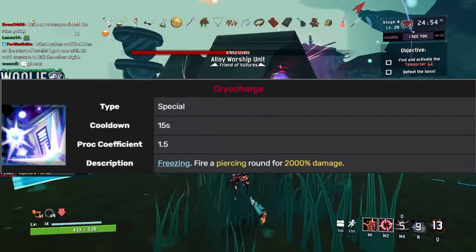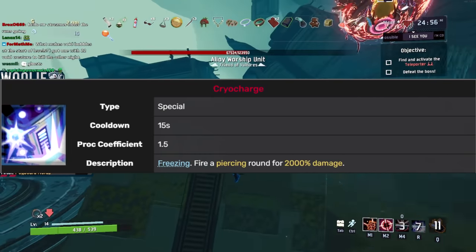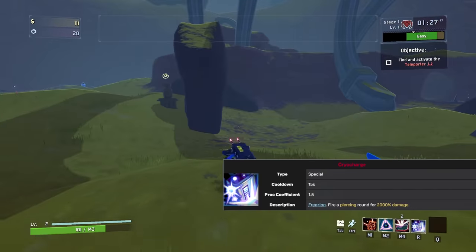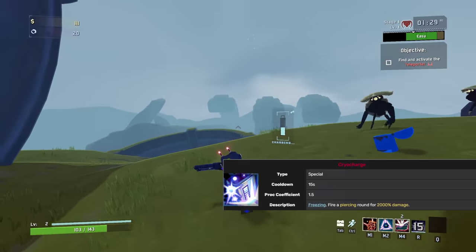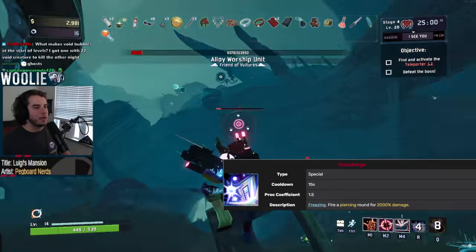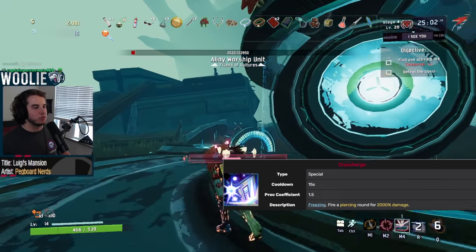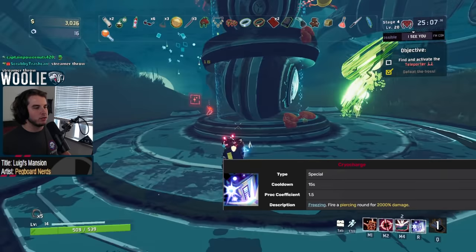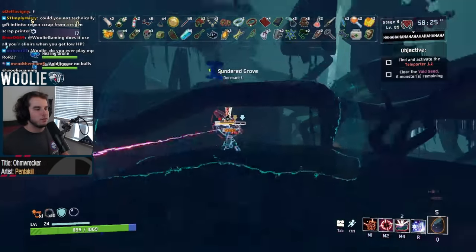For the alternate special, Cryo Charge has the same charge up mechanic, but deals 2,000% damage with a 1.5 proc coefficient, which is still very strong, and rather than granting bonus weak point damage, instead freezes all enemies hit. Remember that both of these shots pierce. However, the most important aspect to the alternate special is the lack of cooldown period.